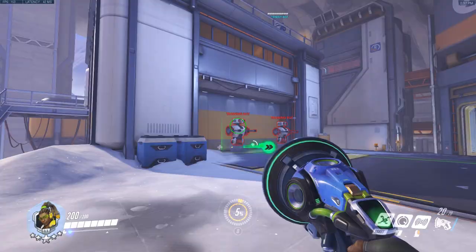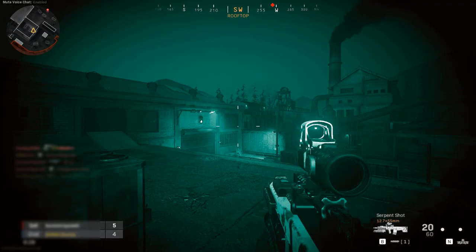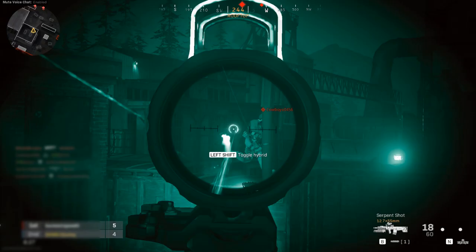In the first person perspective, the gun you're holding is called a view model. View models typically consist of a pair of disembodied arms and a weapon, because that's normally all you get to see in a FPS game.